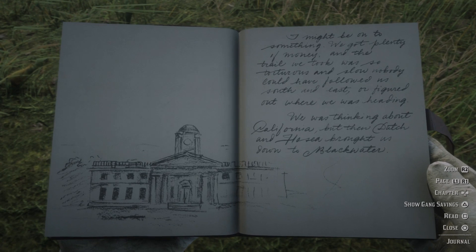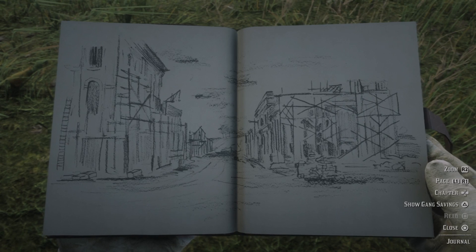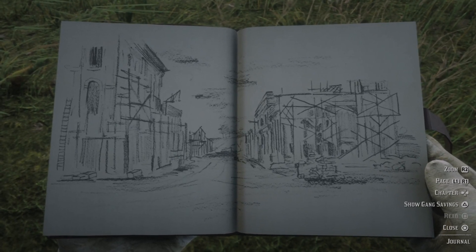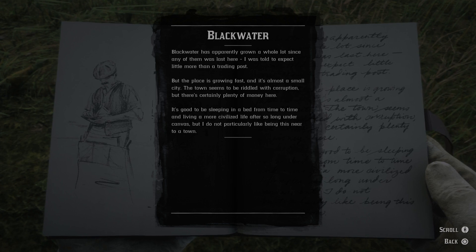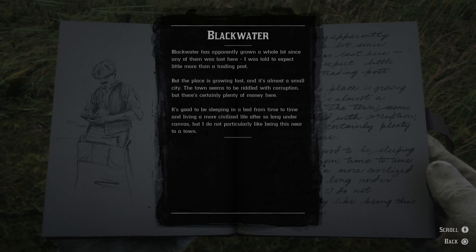This looks like the bank in Blackwater — not entirely sure, but it would make sense. Another sketch of some town street with a lot of construction going on. Blackwater has apparently grown a whole lot since any of them was last there. I was told to expect little more than a trading post, but the place is growing fast and it's almost a small city. The town seems to be riddled with corruption, but there's certainly plenty of money here.